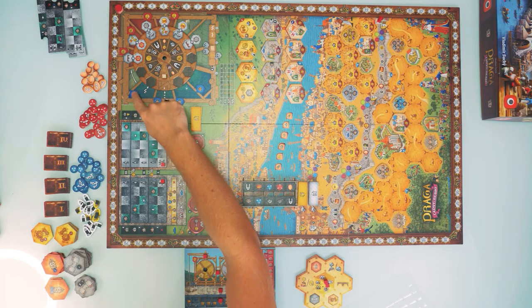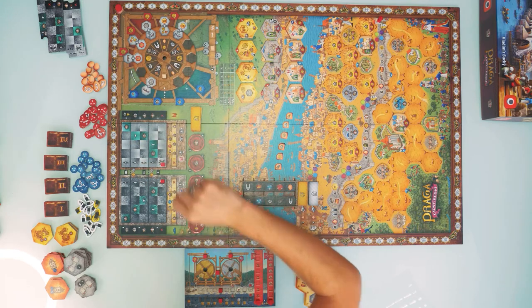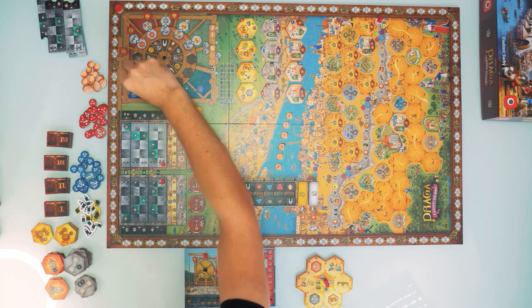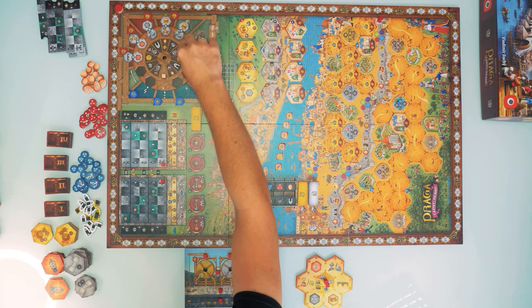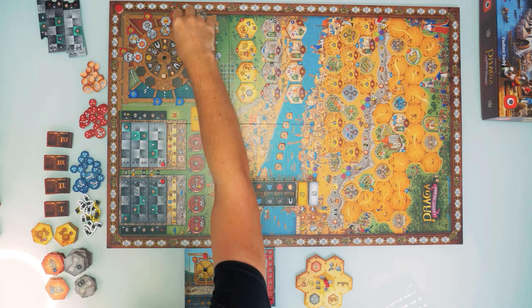The small five-victory-point token is there as a reminder in case an action token spins past the five-point field — it marks that the space is worth five points if nobody takes it. Also, each player starts with two gold and two rocks, so set those two dials on your player board accordingly before starting.